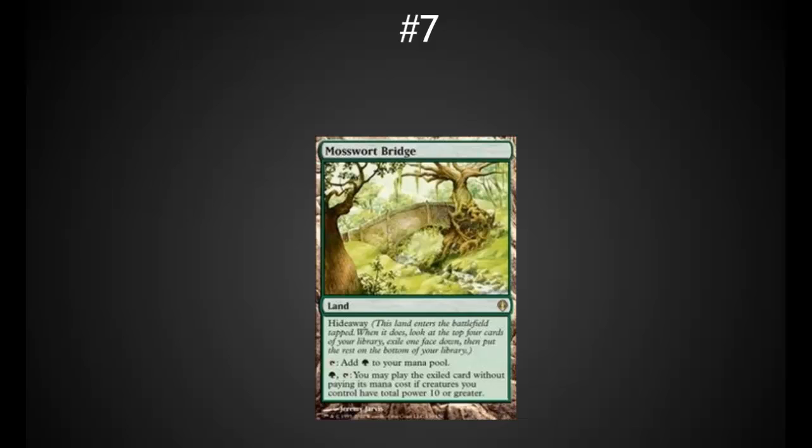Mosswort Bridge is really a nod to the whole Hideaway series, and it's got to be the best of the Hideaway cards. Hideaway lets you look at the top four cards of your deck, take one, put it under the land, and when the condition is met you can play that card from under the land. This is a very inexpensive and wonderfully playable card. It's very easy to get total power of 10 or greater — that's often only two or three creatures in green — and it gives you the ability to play the hidden spell at instant speed, which can often be crushing.